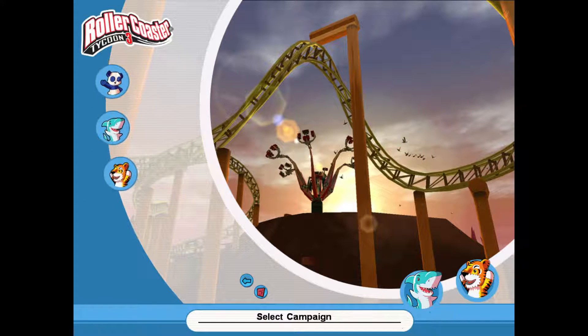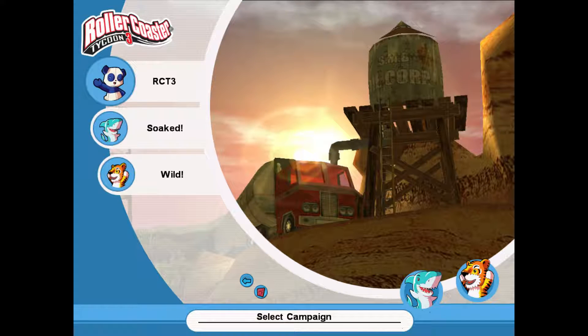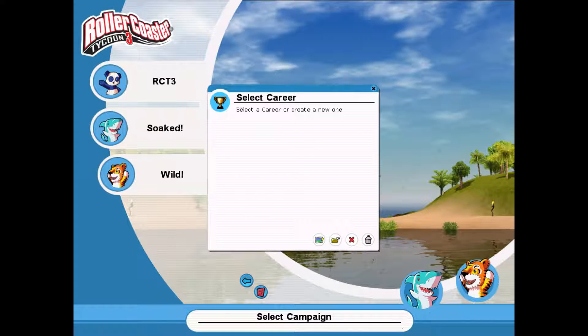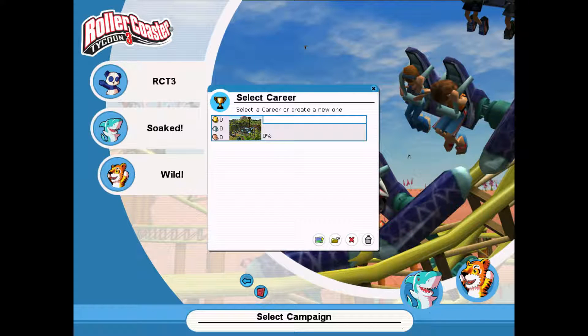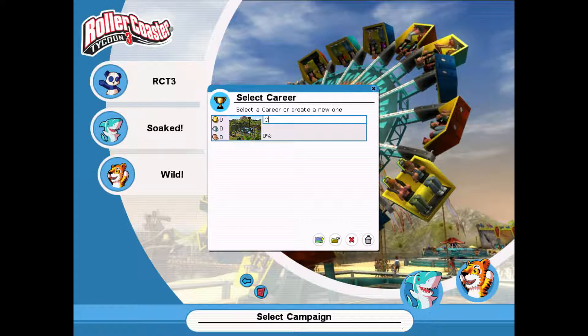Let's play companion mode. Career mode. Wait, which do we do - water slides or roller coasters? Alright, I'm with your boy bottled water. You want to go with that? Select a career or create a new one. I'm gonna call myself... Cool Guy Steve.